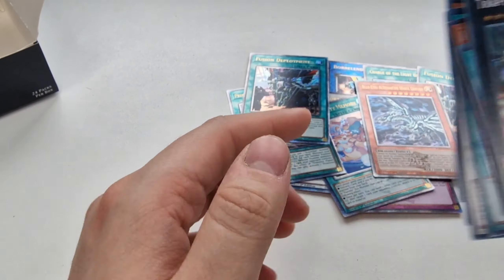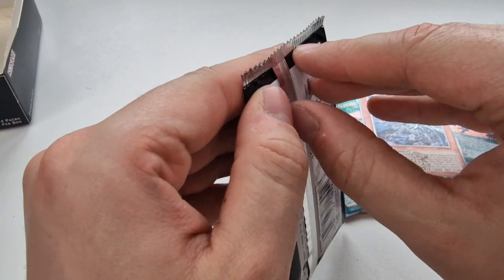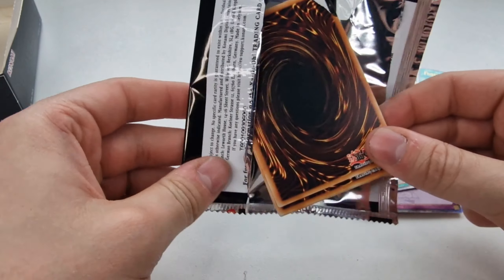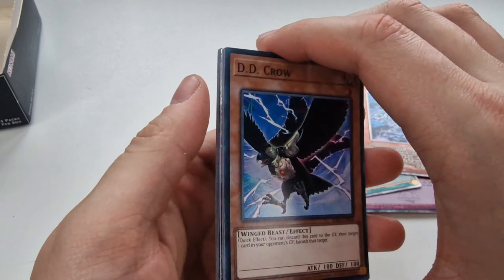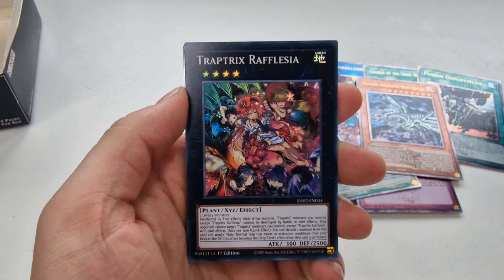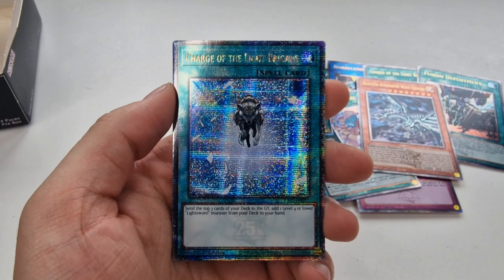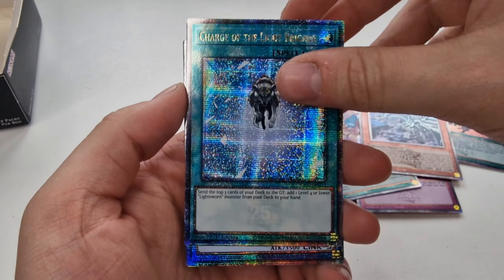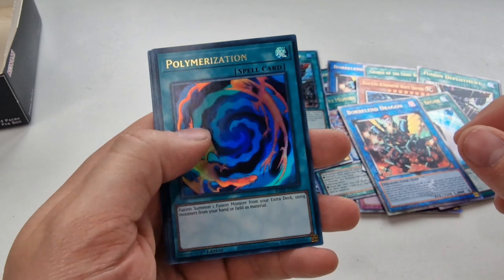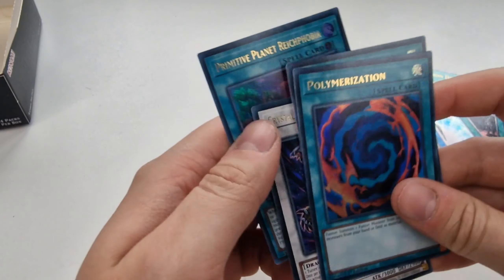Last pack, ladies and gents. Here we are — this is going to have the Apollosa Bow of the Goddess. D.D. Crow, the Phantom Knights, Trap Tricks, Charge of the Light Brigade — really? That's a hat trick — literally the third duplicate Quarter Century we've pulled. And the Borealend Dragon as well — that's four of the same one. You son of a bitch! Polymerization, Charge of the Light Brigade, Crystal Wing Synchro Dragon, and Primitive Planet Rykovia.